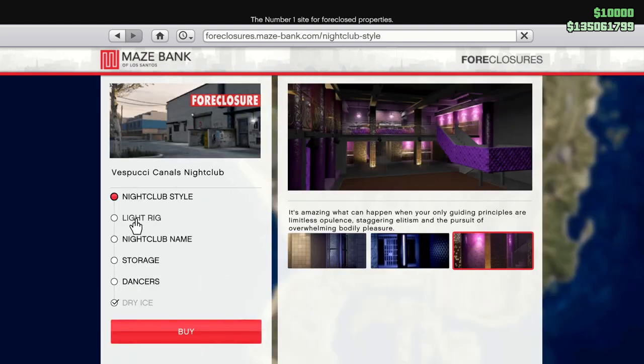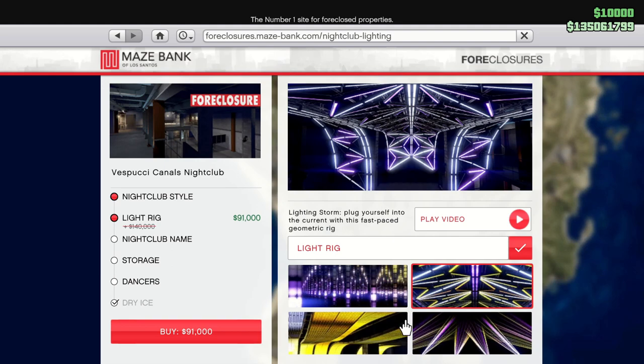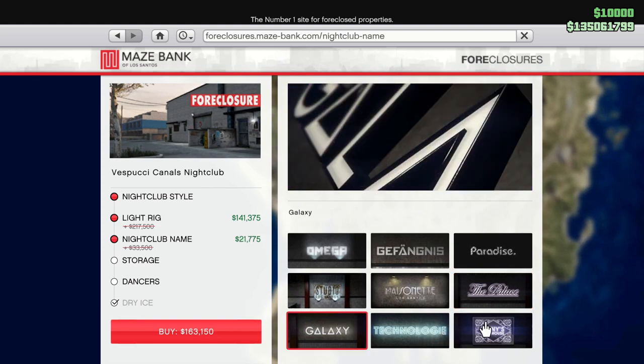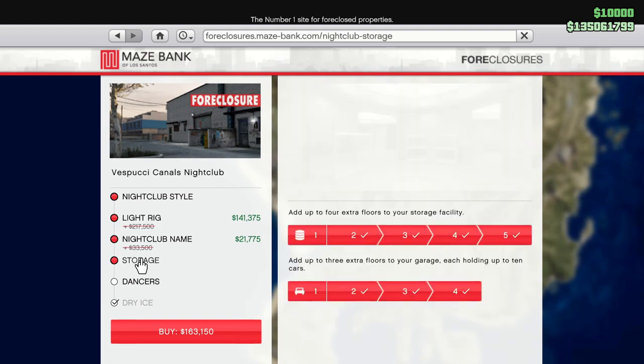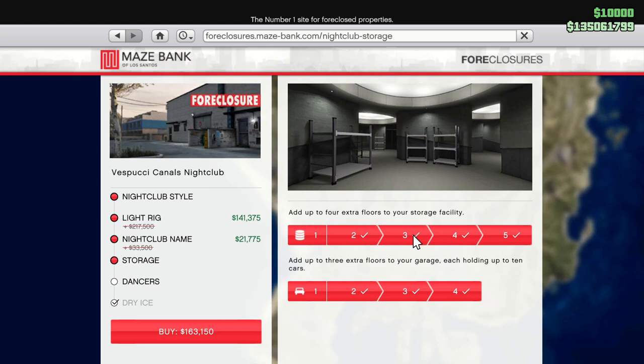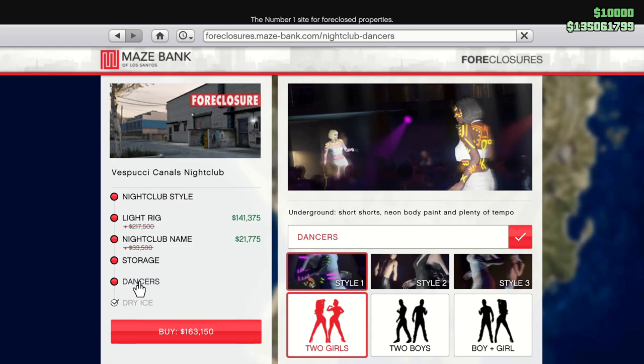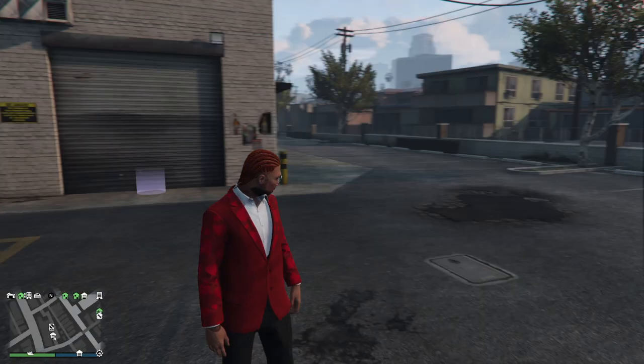You can also renovate it, and all those options are discounted. You can change the nightclub name - we've got the Palace, Galaxy, Tony's Fun House, and so on. There's also storage: car storage for people who collect cars, and extra floor storage for your goods. You might want to leave it at storage level one or two to start, meaning more frequent deliveries. Dancers aren't necessary for the business, but you can buy them if you want.